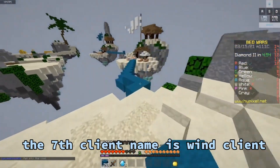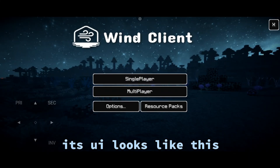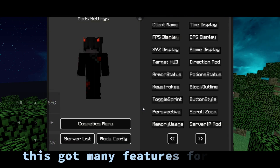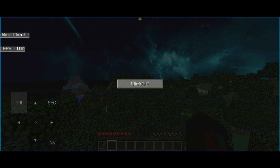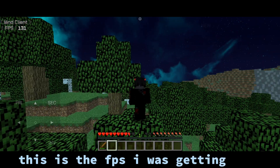The 7th client name is Wind Client. This is what it looks like — it's pretty cool. This has many features for PVP. You can also move them around. This is the FPS I was getting.